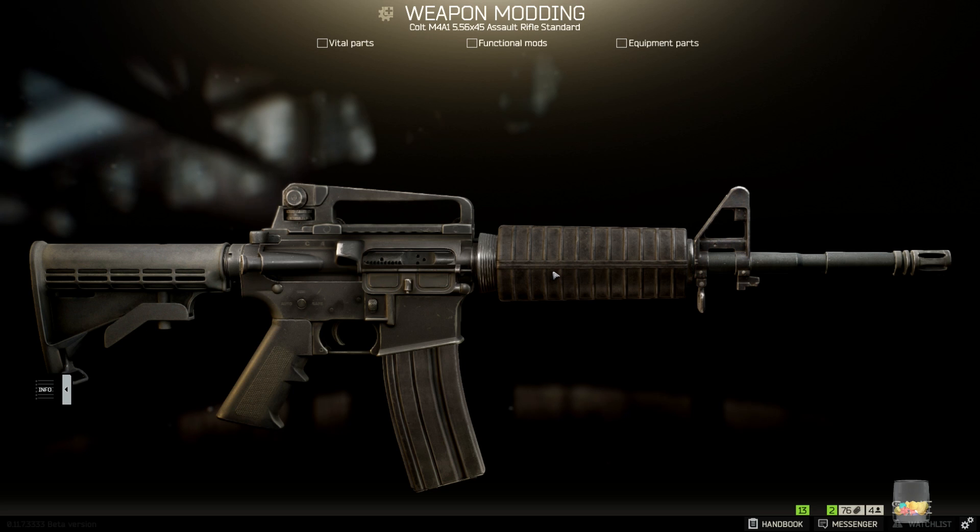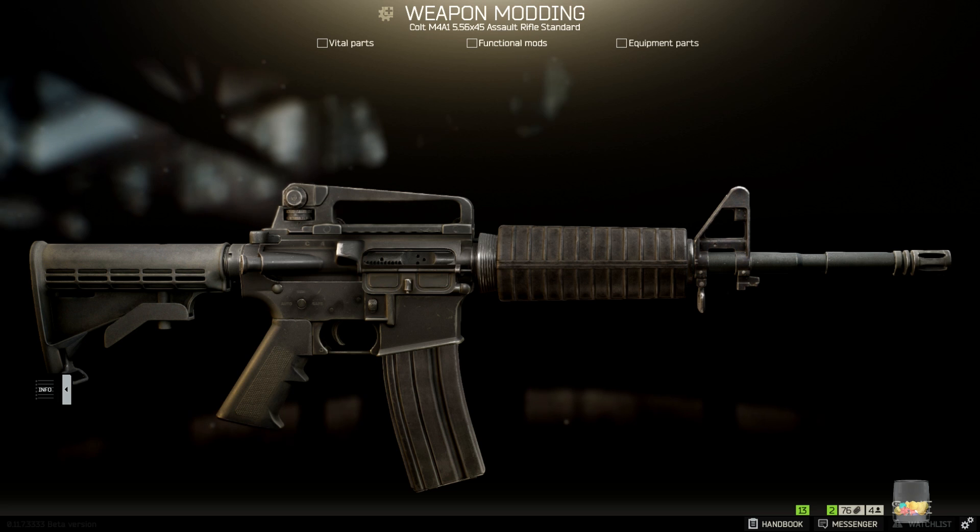With a fire rate of 800 rounds per minute, the M4 is a serious threat at close range and also has the muzzle velocity to make long-distance shots possible. One of the biggest advantages of the M4 in my opinion is that with the right mods you can build weapons with an amazing balance of low recoil and high ergonomics, getting the best of both worlds on most setups.